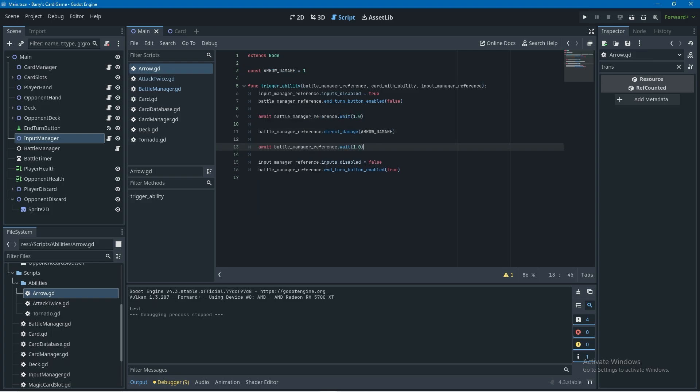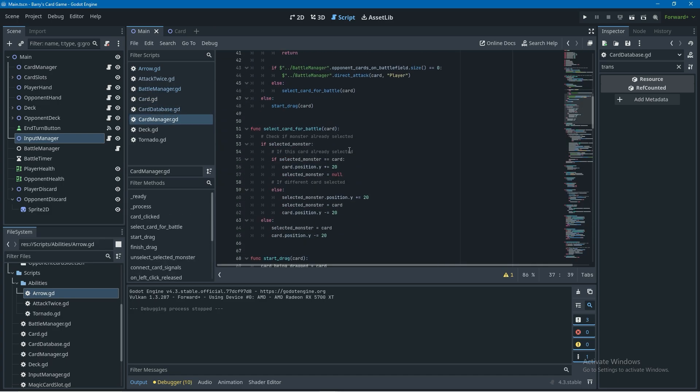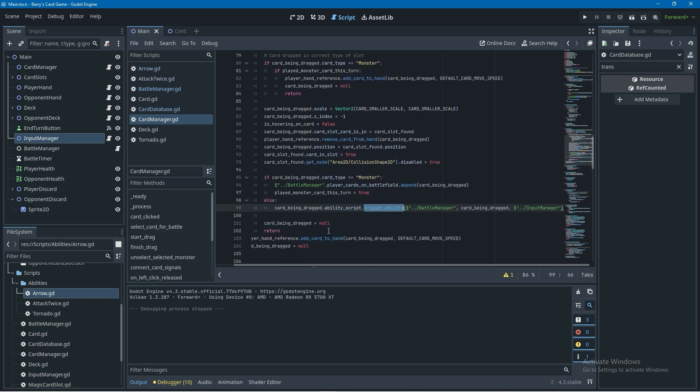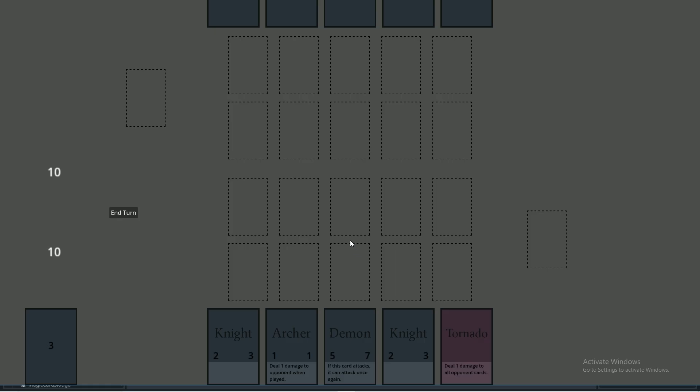Next we have to assign the archer with this ability in the card database - replace null with quotes, copy the arrow script path, paste it in, and swap the other null with ability text saying 'this card does one damage to the opponent when placed'. To trigger the card's ability we go to the card manager's finish drag function, where we're already calling trigger ability for magic cards. We'll remove the else statement checking if the card is magic, indent the trigger ability line back one, and make sure the card has an ability before triggering it. Testing this, placing an archer shows the opponent's health go from 10 to 9.